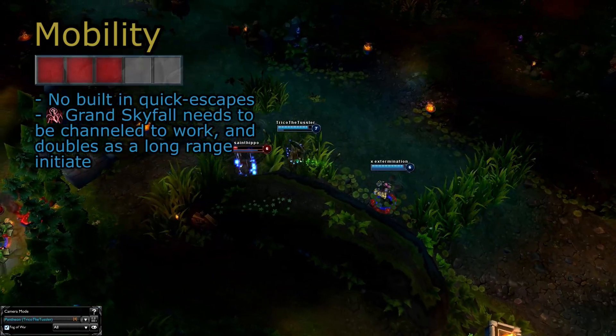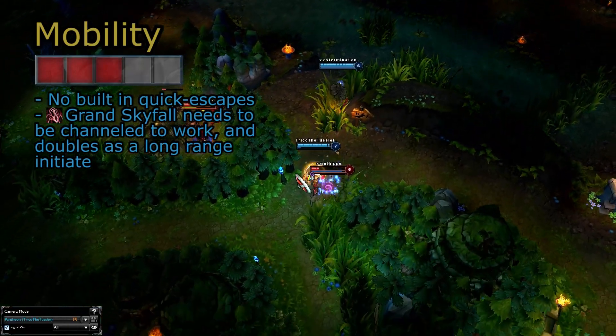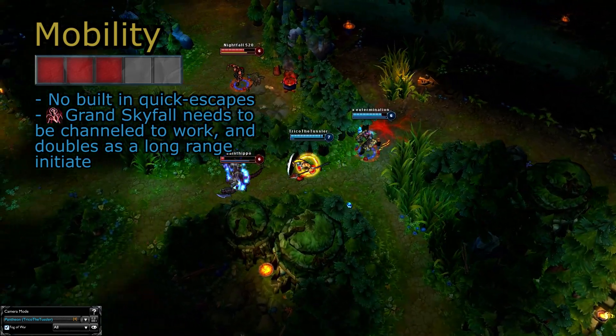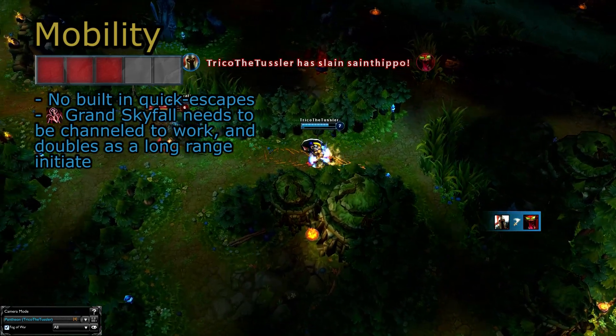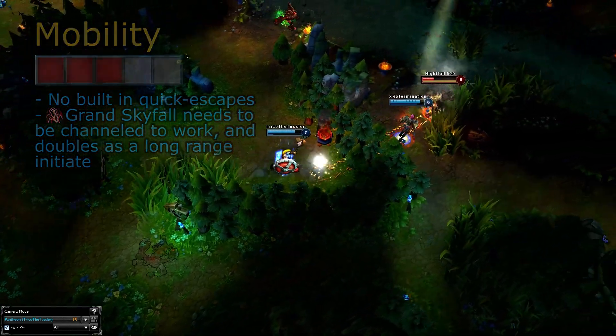Mobility is a finicky issue with Pantheon. He has a high base movement speed in the game, but outside of his flash he doesn't have any built-in quick escape tools. His man-drop is a two-second channeling time and could be used to get away, but it's easily interrupted. On the other hand, he can drop in just about any lane thanks to its long range, making his only mobility tool notably more offensive than defensive.